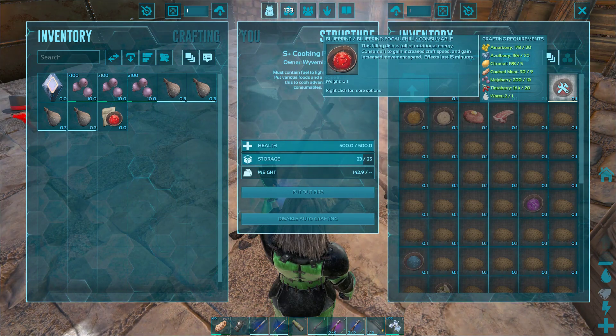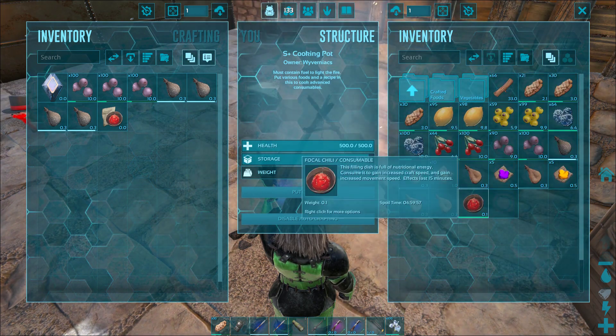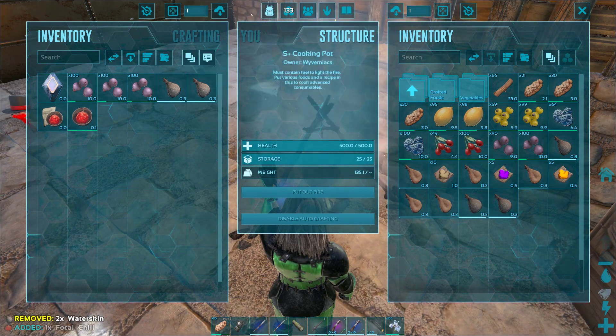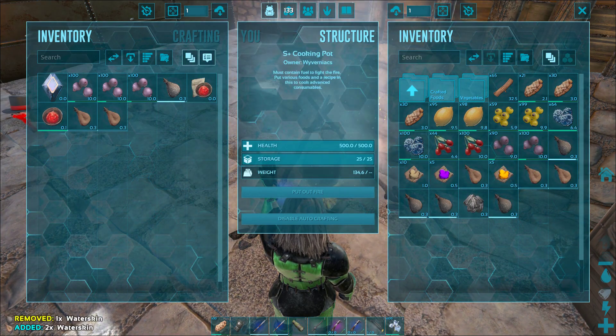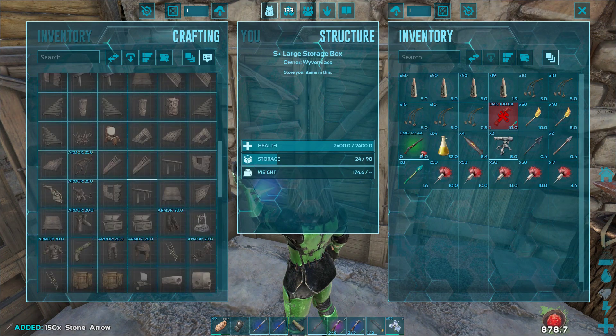The Focal Chili will provide an effect which will last for 15 minutes. You will gain 25% to your movement speed and also plus 100 to your crafting skill. This can be helpful if you need to craft something fast, for instance in combat, or if you have a large quantity of crafting to do.